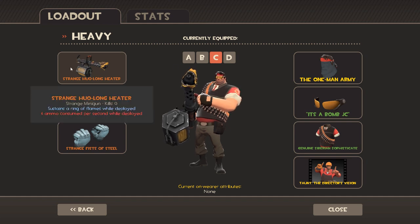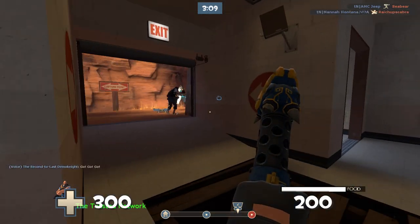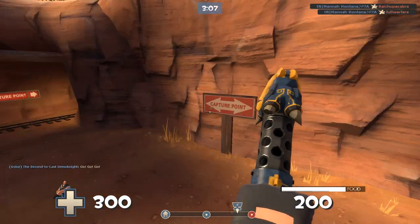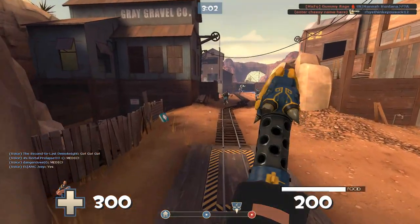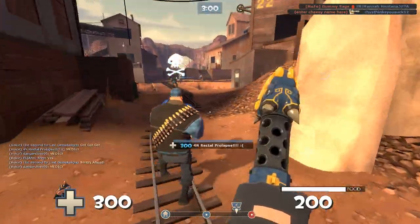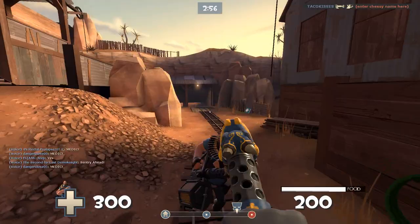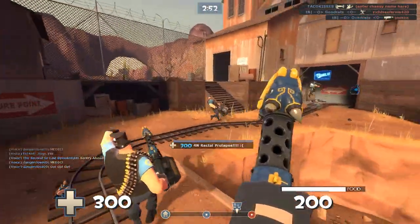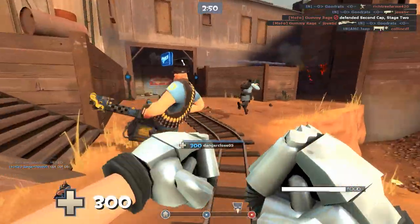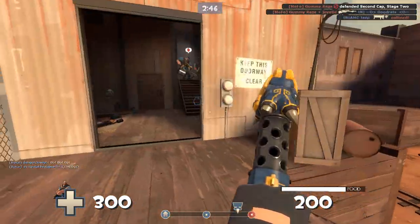There's also the Huo-Long Heater, and I'll switch my melee to the Fists of Steel. The Heater is basically identical to Sasha in every way, except you get a little ring of fire around you, which I guess helps against spies. If spies are running the Spycicle, it's possible you'll reset their melee.